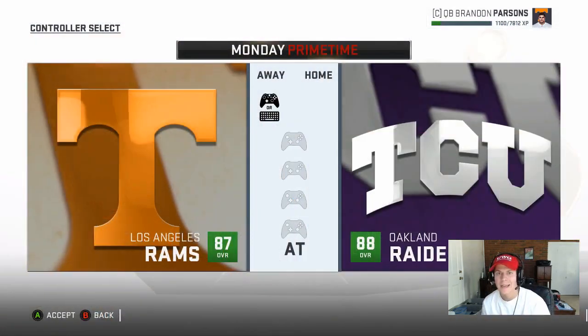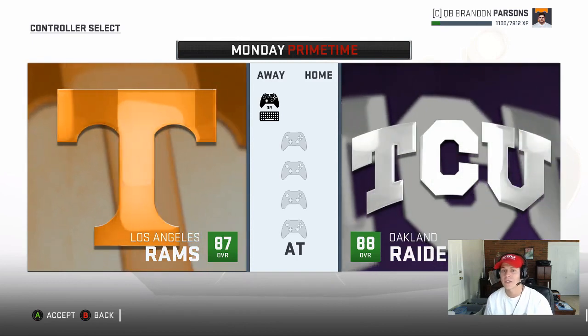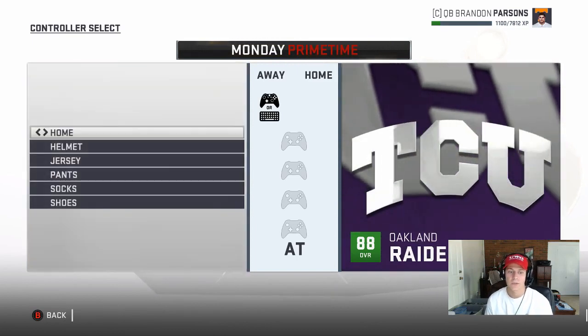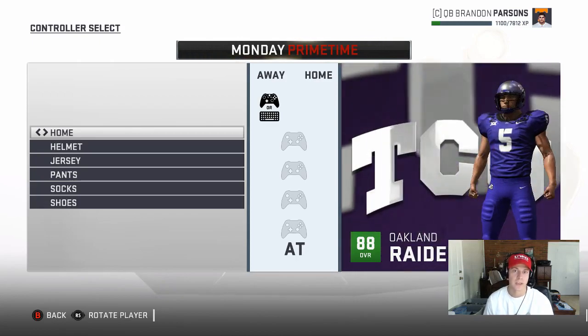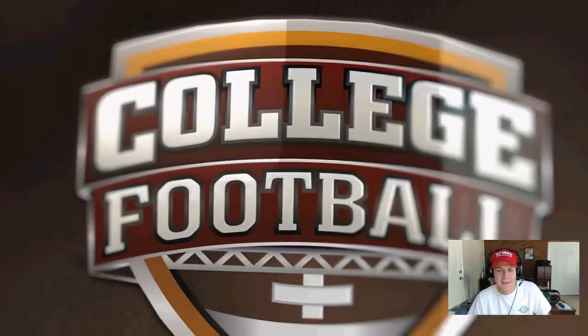Week number one we'll be going on the road and facing TCU. This is a week number one matchup: the Tennessee Volunteers versus the TCU Horned Frogs. We're going to be the away team, rocking the all-white unis. TCU is going to be rocking all purple — so it'll be all white versus all purple. Should be a pretty interesting game. Looks like we're playing at Alabama Stadium.